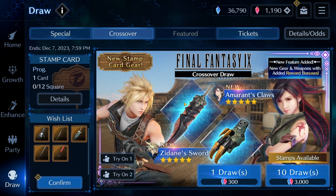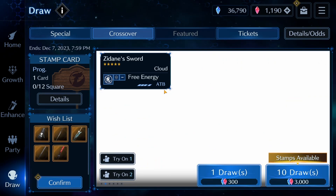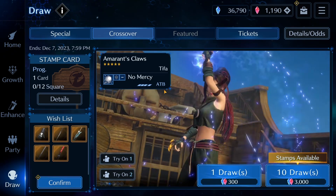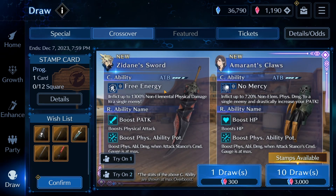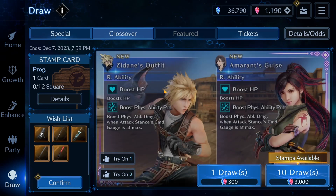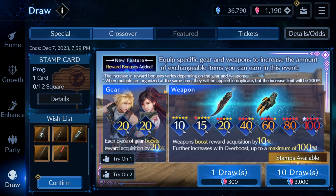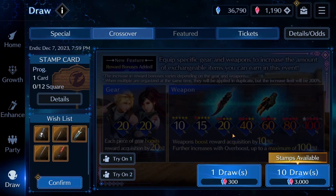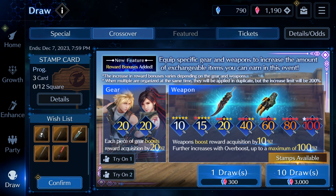One other thing I wanted to say before I do these summons is that these weapons will not be added to the draw pool, which means it will be harder to level them from whatever you get here. That might discourage some people from summoning. However, you can always upgrade with weapon parts — that's always available, so it's not like whatever you get here you're stuck with forever. Also, you get a significant advantage in this event just by having these weapons — you get a boost to reward acquisition, which is one more thing that makes them really worth it.